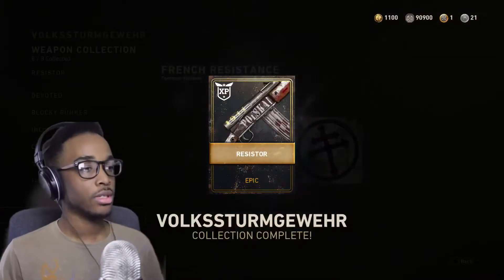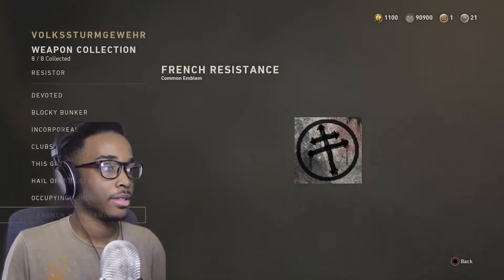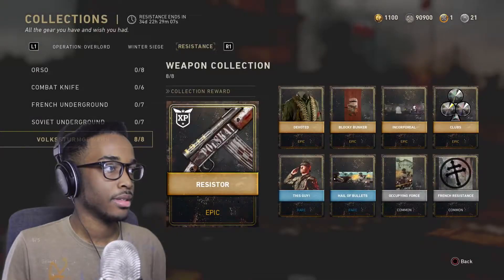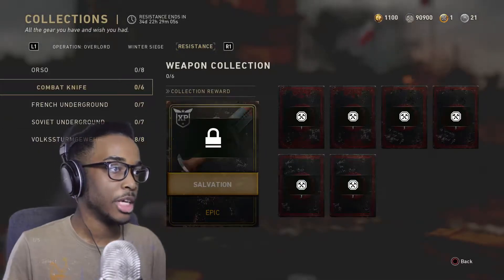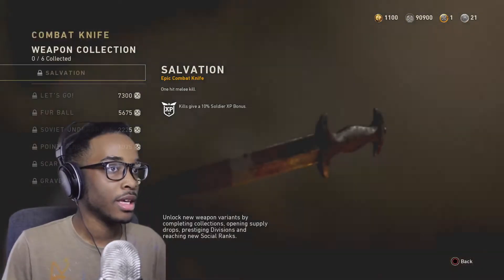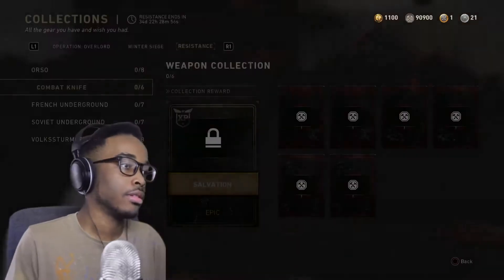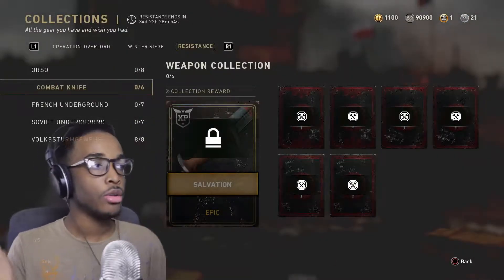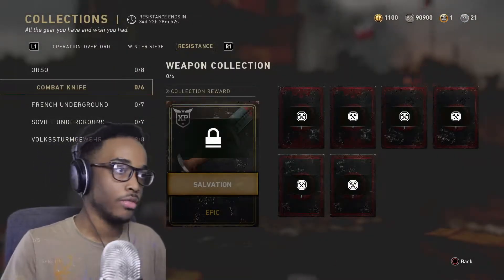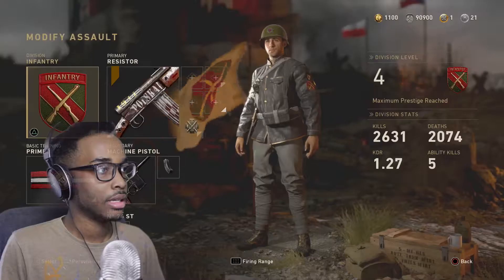Give me those. I don't see that every day — alright, I suppose. Put some respect on my name, don't try to take it back. You think I'm about to get this weapon variant — it looks clean, but no. I'm gonna hurry up and get this Orso submachine gun out the way.